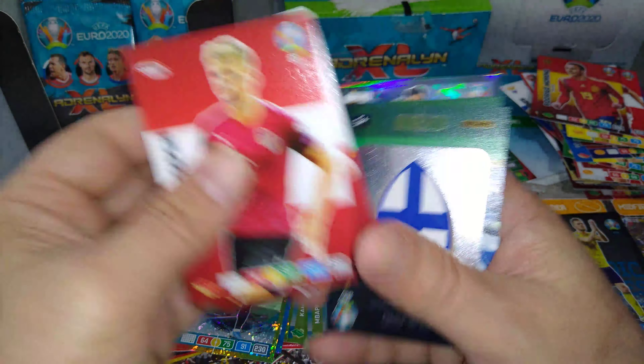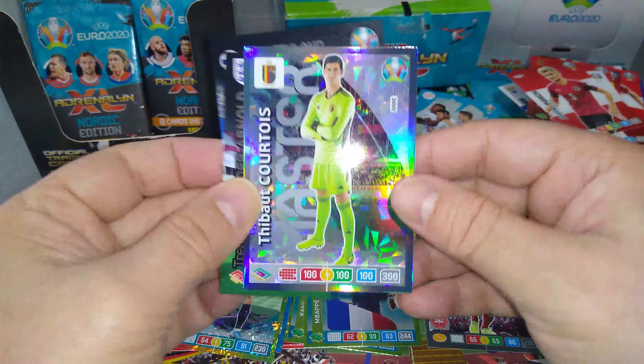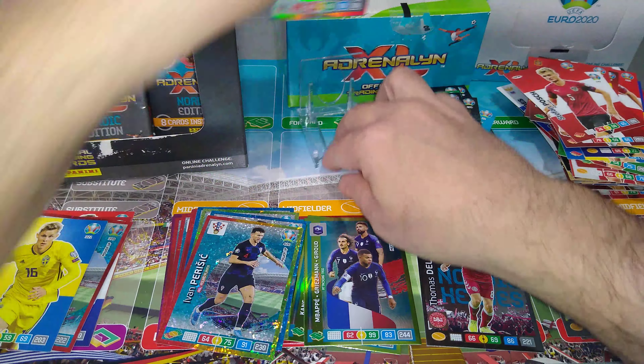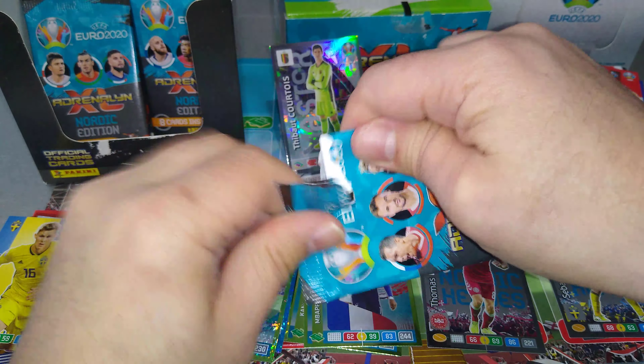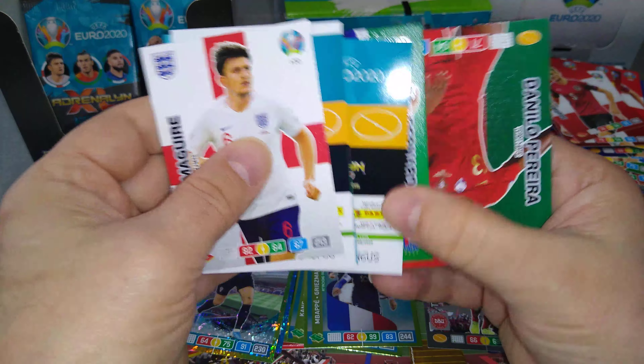Finland badge. TAA. And Courtois master — good stuff. We pulled a Courtois master, that's our first one. A hundred across the board. Harry Maguire base card.